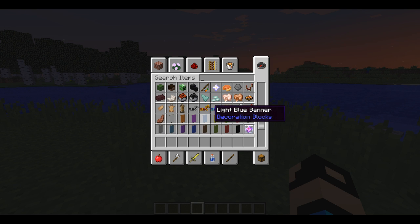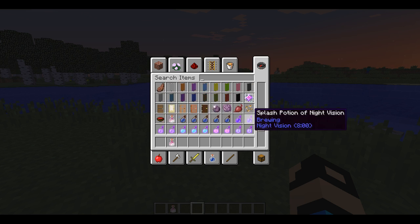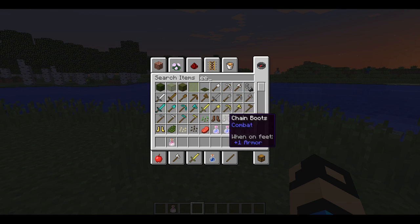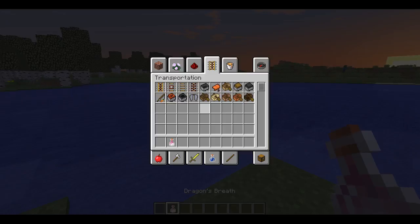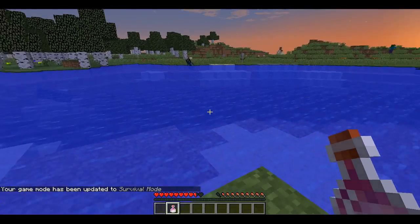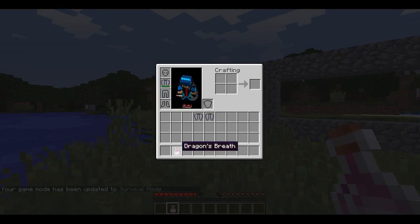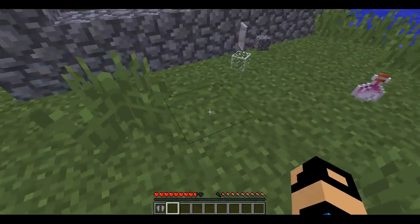Obviously we've got the banners, but that was in the 1.8 update. There was something that we did not see - it's called dragons. What do we do with this? It's called dragons. That's new to me.